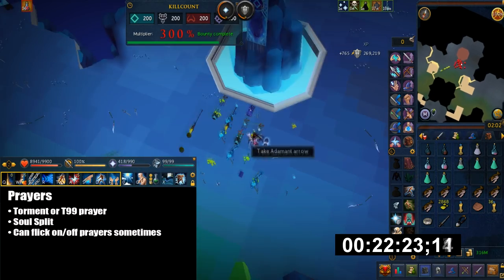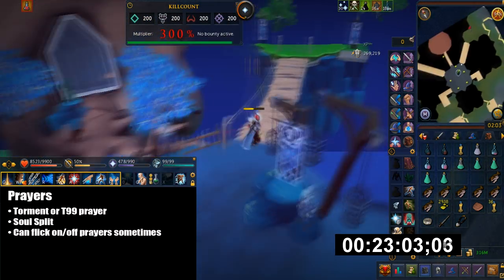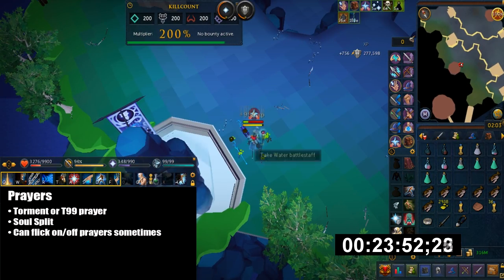Here are the Prayers. You can flick them on and off when you're not actually in combat. I would suggest either Torment or the Tier 99 Prayer, then Soul Split.